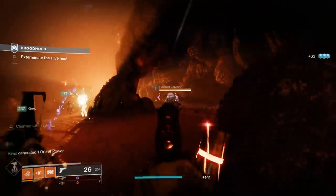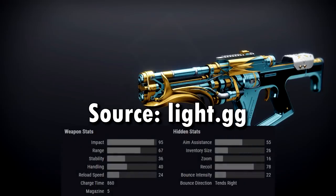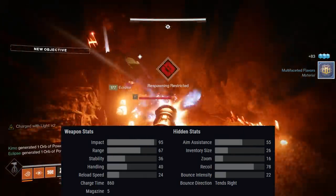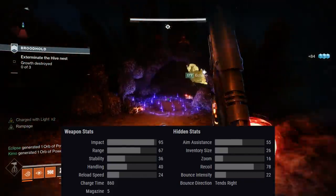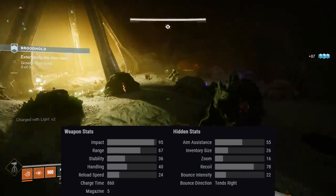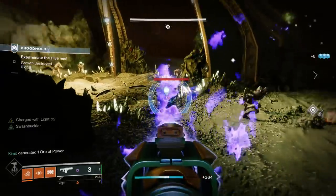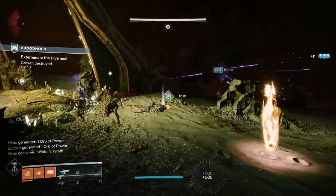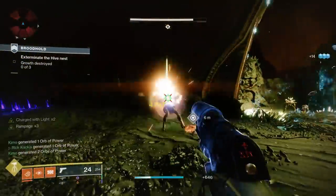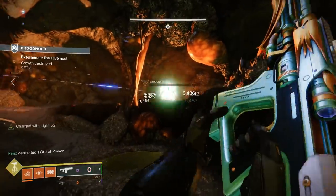Let's start with the new boy on the block, the Glacioclasm fusion rifle. This belongs to the high impact frame archetype, generally considered the best for PvP because it deals the highest damage and provides the best possibility for a one-hit kill. The stats are absolutely insane — it has a starting range of 67, while the Erentil FR4 has a starting range of 59, and Glacioclasm beats it in pretty much every department.